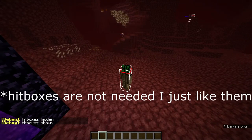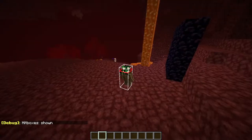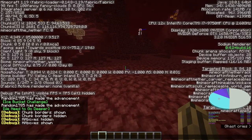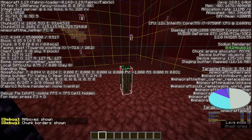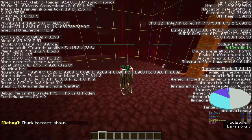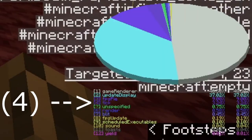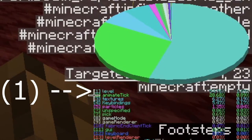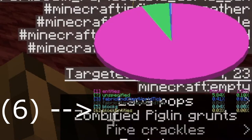First, you want to turn on the pie chart by holding Shift and pressing F3. This little thing pops up. Next, you want to turn on chunk borders using F3 and G. Once you've done that, press the number corresponding to tick level, which is 1, and block entities, which is 6.